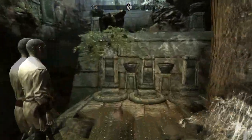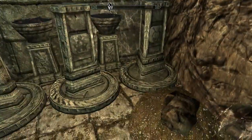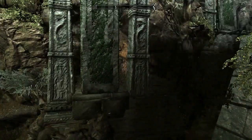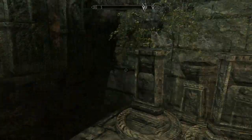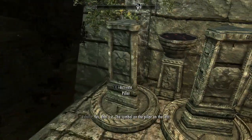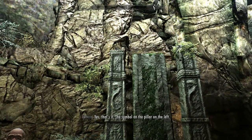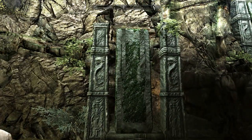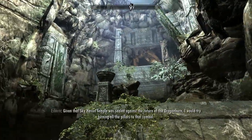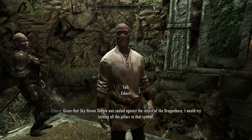I don't have my pickaxe, that's great. Oh well. Let's see if I can try and match up one of these symbols to the poles here. Wow. Huh. Yes, that's it. The symbol on the pillar on the left. Okay... what? I'm not really sure. The Skyhaven temple was sealed against the return of the Dragonborn.